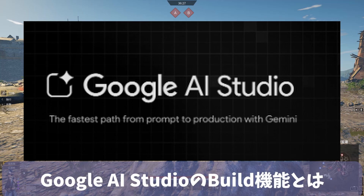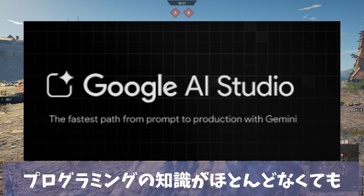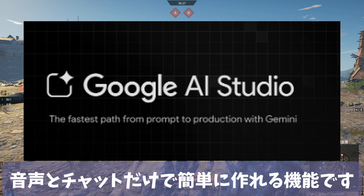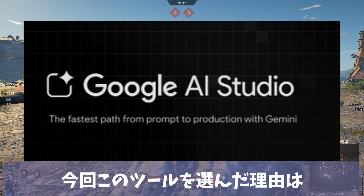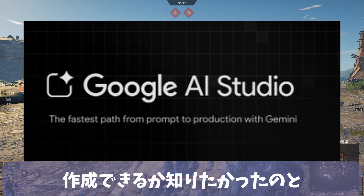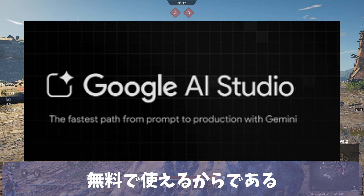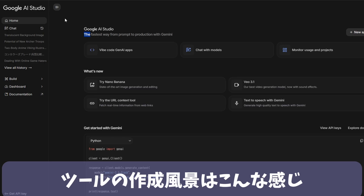For those who don't know, the Google AI Studio Build feature allows you to easily create AI-powered web applications with minimal programming knowledge, using only voice and chat. I chose this tool this time because I wanted to see what could be created without programming, and because it offers high-precision OCR technology for extracting text from images, free of charge.